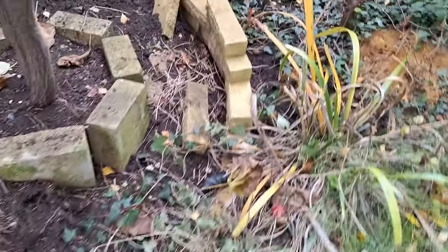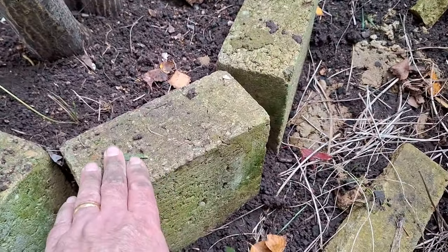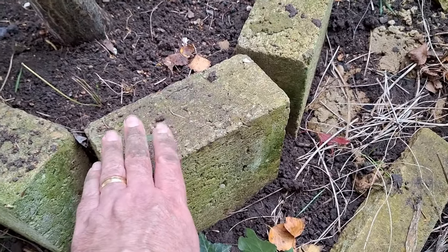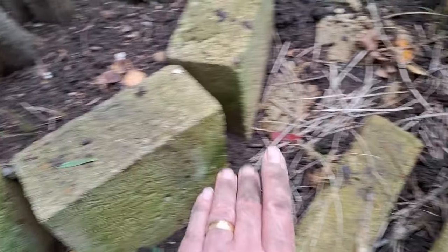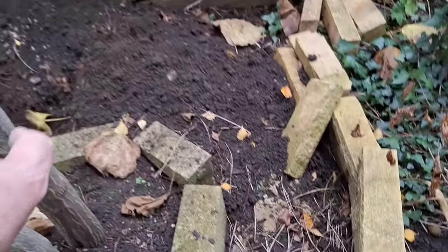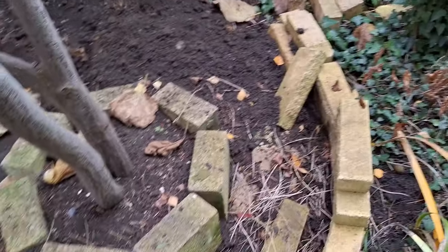This wall gets increasingly higher, because eventually it's got to meet the top of this — when this has a top on it, which I've got some tops to go on here. So I've put some tops on, and when this outer wall is the same height, then we can start banking all that soil in behind, making our berm at the back.